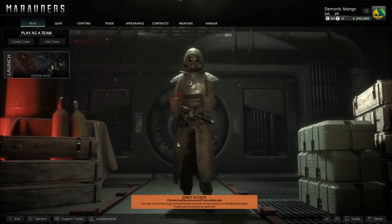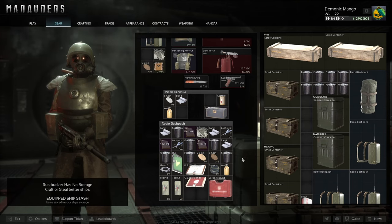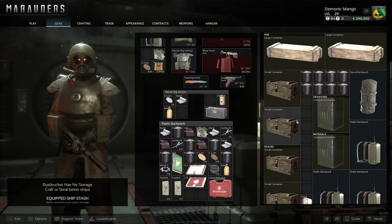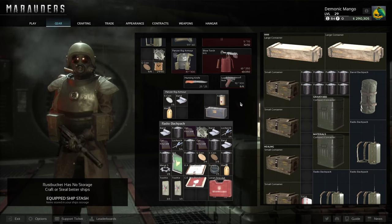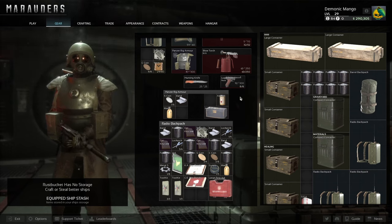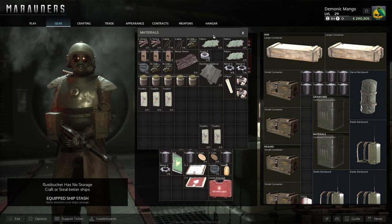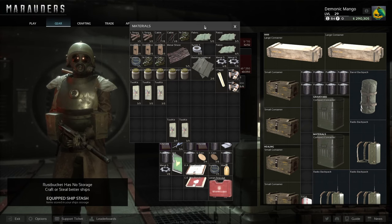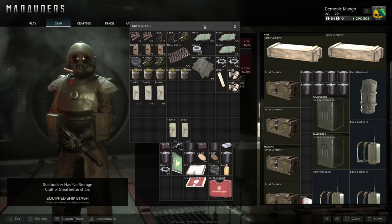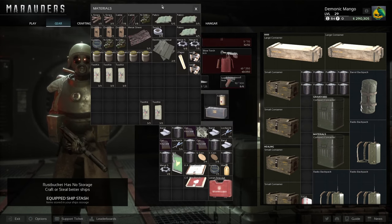We barely survived that raid, but that's fine. From just that one raid we made four toolkits — just by looting the toolboxes, the locked chests, dead players if you manage to kill somebody, or the map-generated bodies. Check all the toolboxes you come across, loot the stashes, loot the map-generated bodies, and that basically sums it up. Good luck on finding those toolkits!